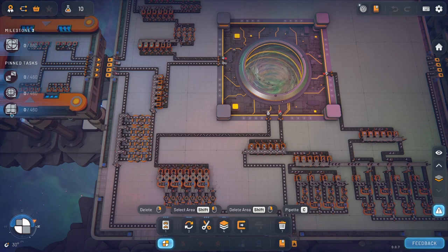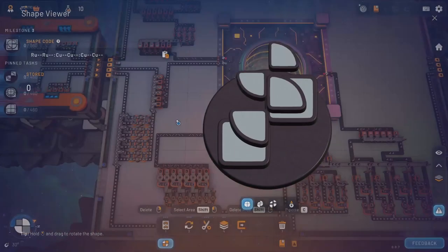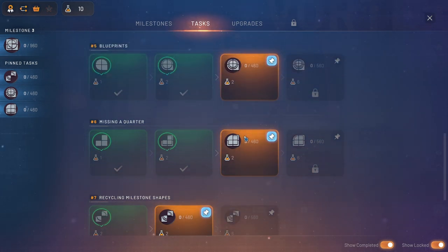I think the first one we're going to start with is this one because it only has three levels to it. So if we go to our tasks, there's only one more to do after this. We'll try to work on this one so that way we can finish that one, and then I think we'll do this one here — just popping circles on top of one another.